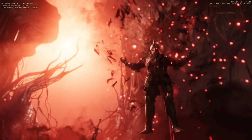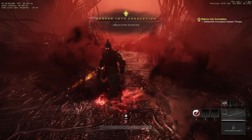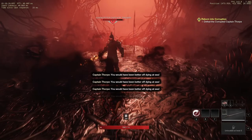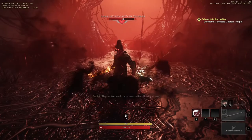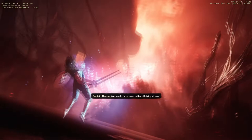Have I got to kill this dude? At least he's level one. Oh, he's my captain. So we crashed, killed all our crew, and now we have to kill the captain who looks a bit crazy. That's very smart. "You would have been better off dying at sea" - thank you very much.